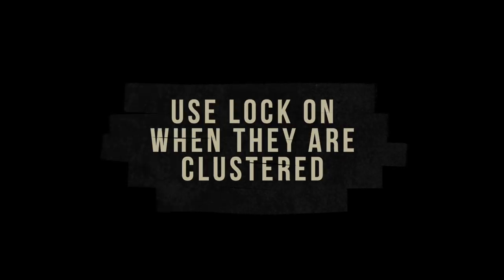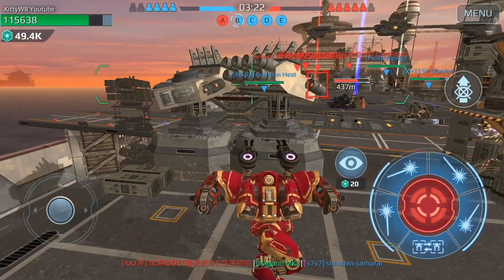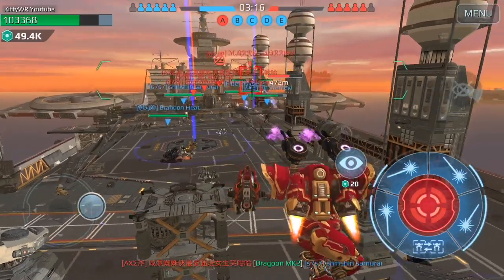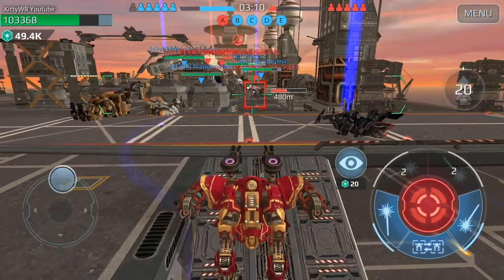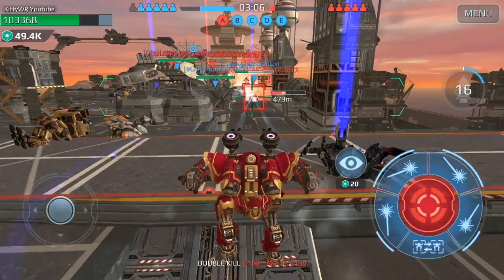Once you have picked your target, use lock-on when enemies are clustered. When your selected target is moving around in a clustered area, the targeting system can mess up and target an enemy behind that player, and that misselected player can be out of range. It is important to lock on before you use your ability and before you start shooting at that player.